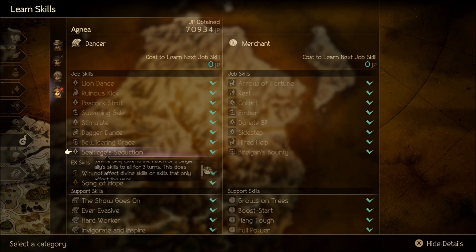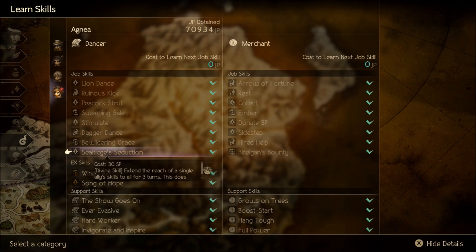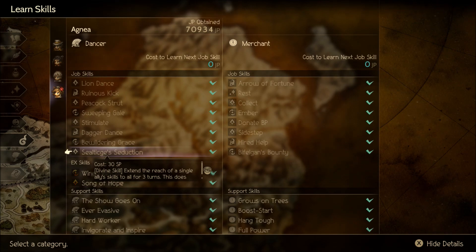Seal Teaches Seduction extends the reach of a single ally's skills to all for three turns. This does not affect divine skills or skills that only affect the user. This skill is amazing - so good. You can check my Hikari video, but basically it allows you to target her - it's a lot like All Together Now in that it makes effects hit everything. Seal Teaches Seduction is really good for things like Hikari using Limb from Limb, because it changes Limb from Limb from a single-target attack to hitting all enemies.